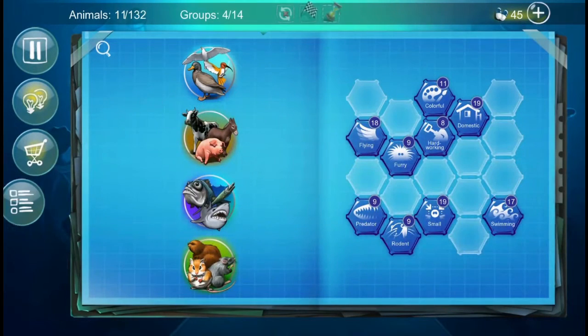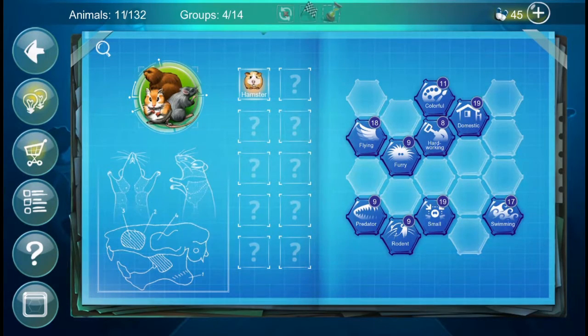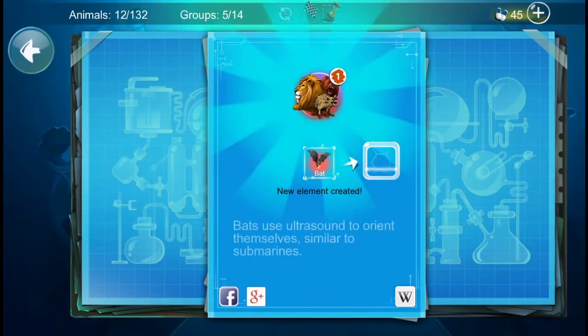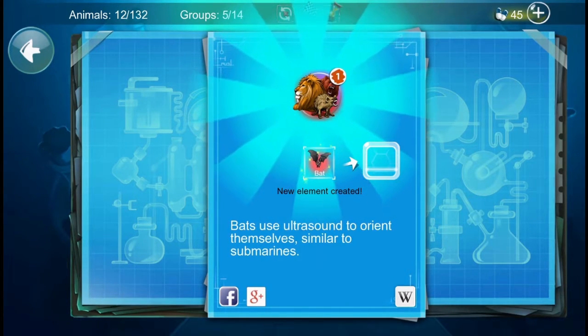So yeah, our progress is 10% — we have 11 animals out of 132. I'm going to combine the hamster with flying, and that creates a bat. Bats use ultrasound to orient themselves, similar to submarines.